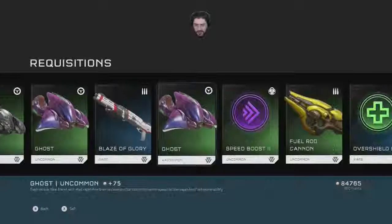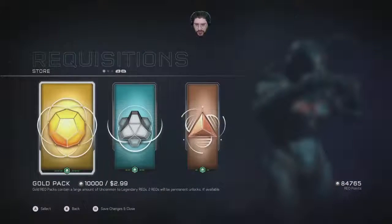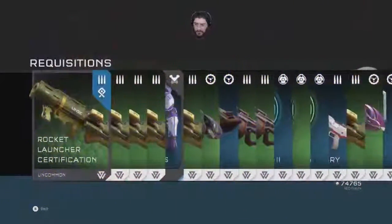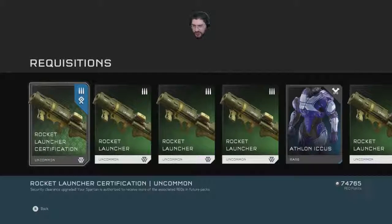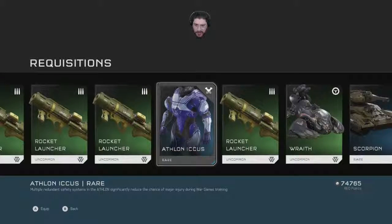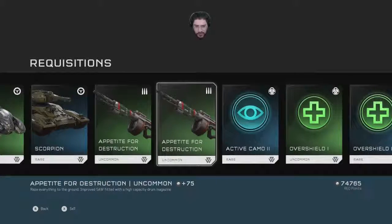Another Blaze of Glory, some Wraiths, another Blaze, some Ghosts, Scorpions — sweet. Rocket Launcher certification! Athlon — multiple redundant safety systems in the Athlon significantly reduce the chance of major injury during war games training. A nice white in your outfit. It's a Wraith, Scorpion. More Appetites.